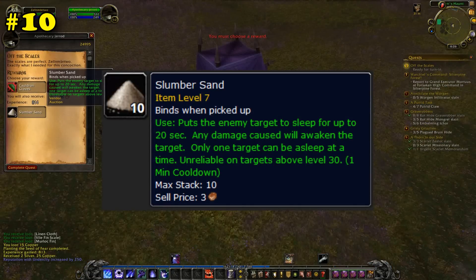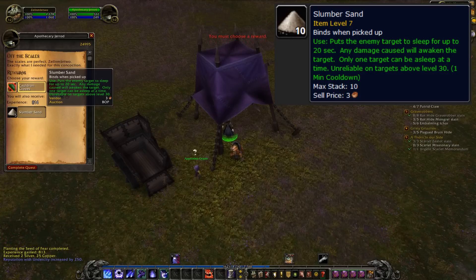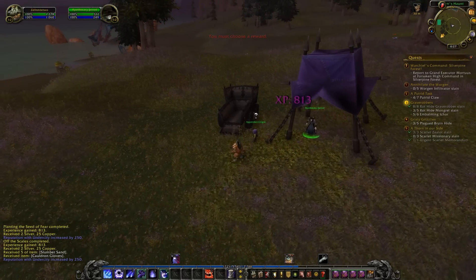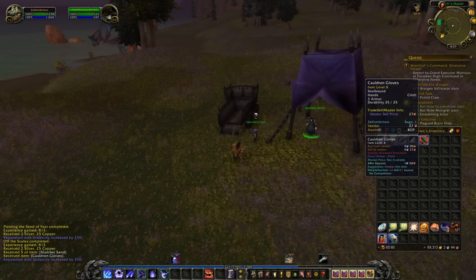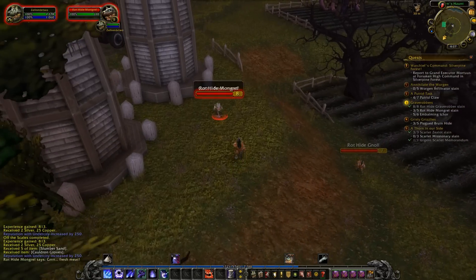Number 10 on this list is Slumber Sand. You get Slumber Sand from a low level quest in the Undead Starter Zone, and it's an instant on-use ability which puts the target to sleep for 20 seconds, allowing you some nice additional on-demand CC for whatever you might need it for leveling, except it has a level limit of only usable on targets level 30 and below.